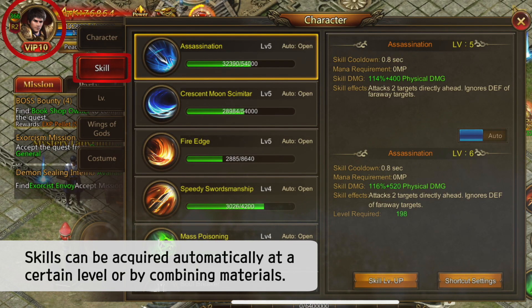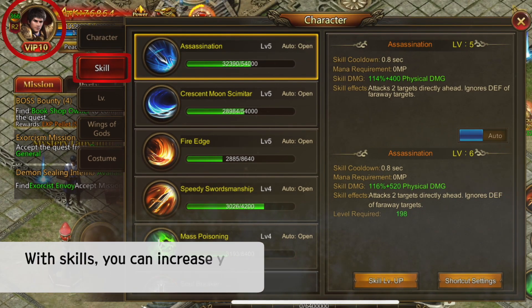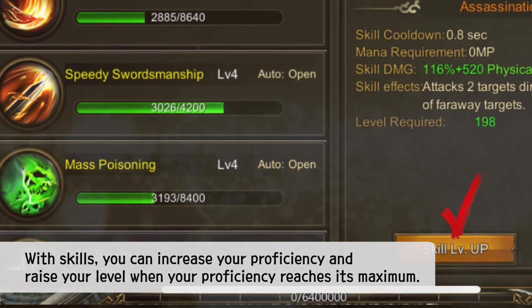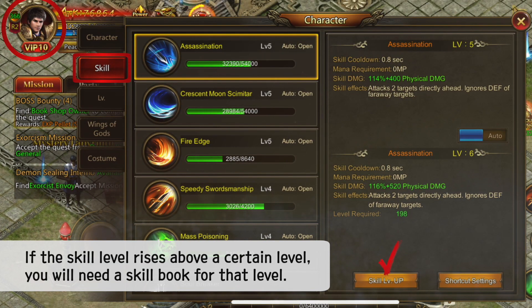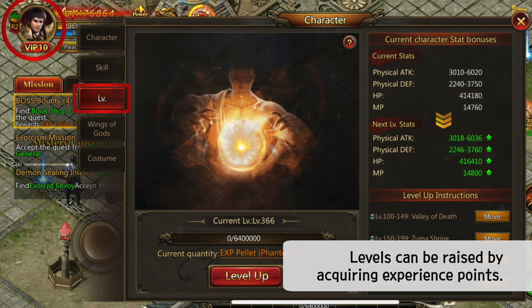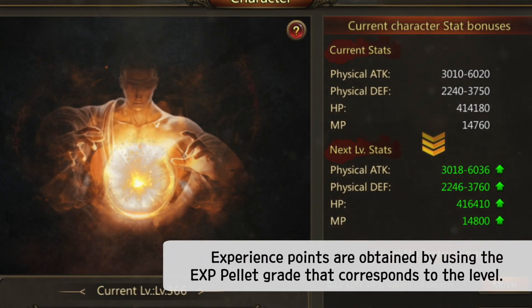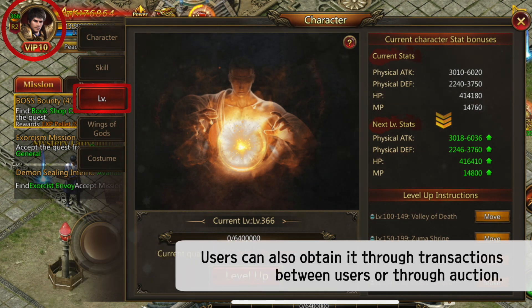Skills can be acquired automatically at a certain level or by combining materials. Acquired skills can be registered and used in the skill slot. With skills you can increase your proficiency and raise your level. When your proficiency reaches its maximum, if the skill level rises above a certain level, you will need a skill book for that level. Levels can be raised by acquiring experience points, which are obtained by using the EXP pellet grade that corresponds to the level. The EXP pellet can be purchased in the shop, earned from rewards for killing monsters and combining, or obtained through transactions between users or through auction.